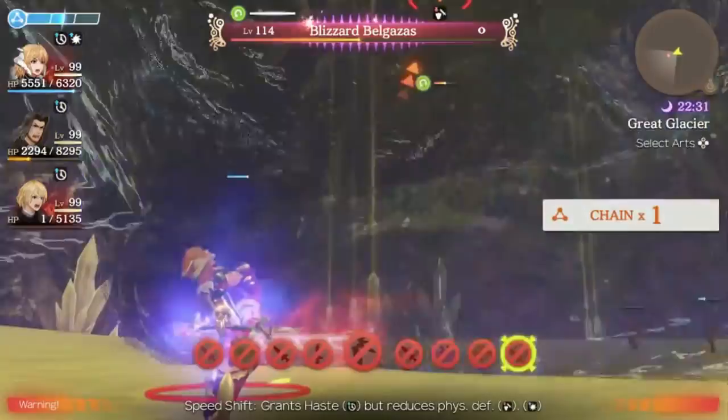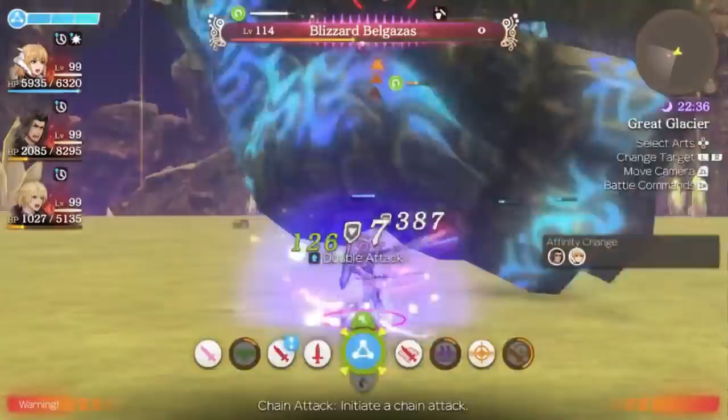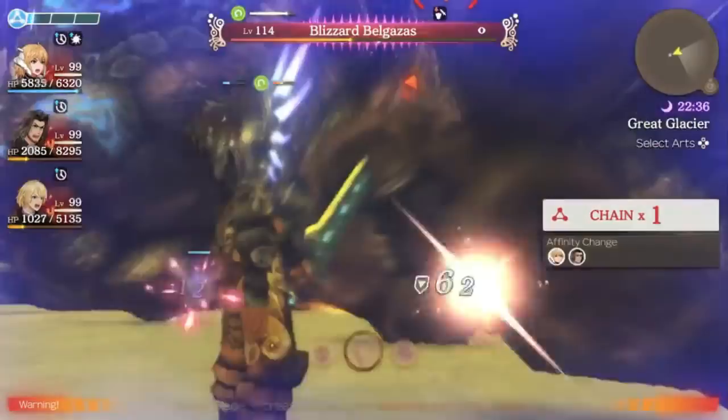I use Speed Shift to just refresh it like I already said you can do, which is going to be very helpful. You can do that in chain attacks to bypass the long cooldown and keep it up 100% of the time, which is always very nice. And guess what — we have a chain attack again. And Shulk and Dunban are still doing just fine on HP despite him having that massive topple spike.